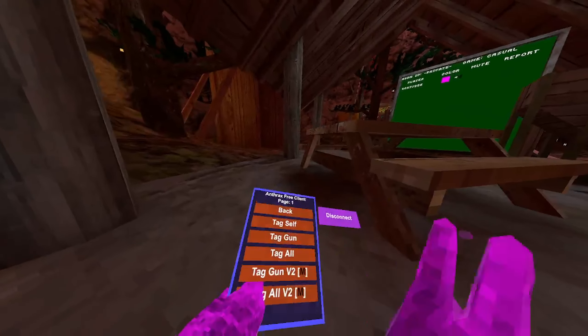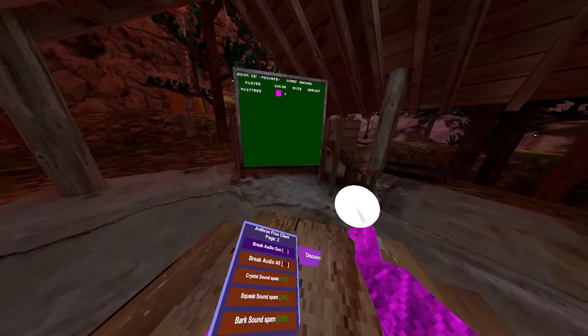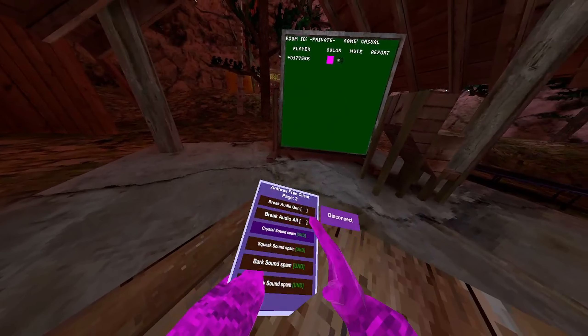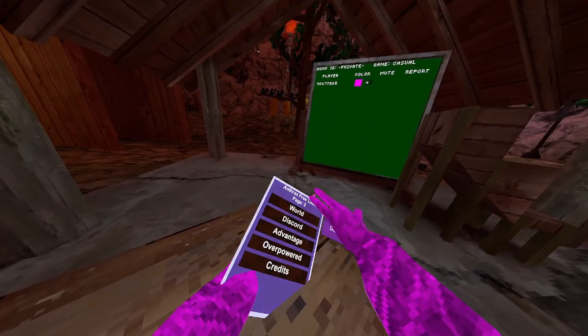Advantage section - you have tag mods: tag self, tag gun, tag all, tag gun v2 which needs master, tag all v2 needs master. Flick tag gun just points your rig out like a flick tag. Untag self, master mods. Aim assist - you've got to be near someone with the slingshot in battle for it to work. Overpowered, change gamer to casual, infection, hunt, battle, ambush. Break audio gun breaks someone's audio, break audio all. Crystal, sunscreen, squeak, bark, window, turkey, AK, frog, ice, umbrella - umbrella close. Credits for the layout go to Toasty.